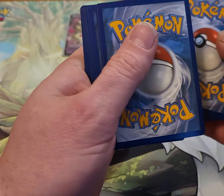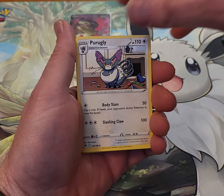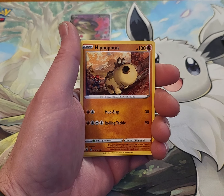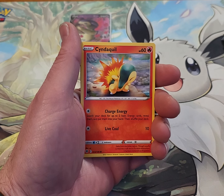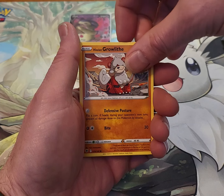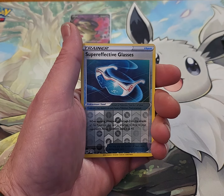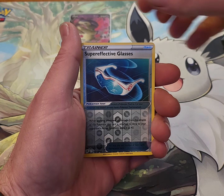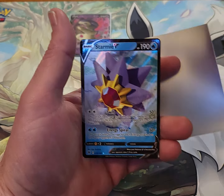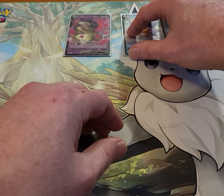One, two, three, four from the back. Let's flip them to the front and see what we got here. We got an Energy, a Purugly, an Energy Lotto, a Hippo, a Cyndaquil, a Ponard, a Hisuian Growlithe, a Hisuian Voltorb, a Reverse Super Effective Glasses, and our rare is a Stormie V — we got a hit. I'll take it.